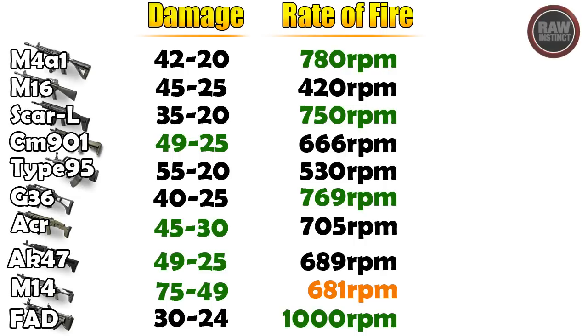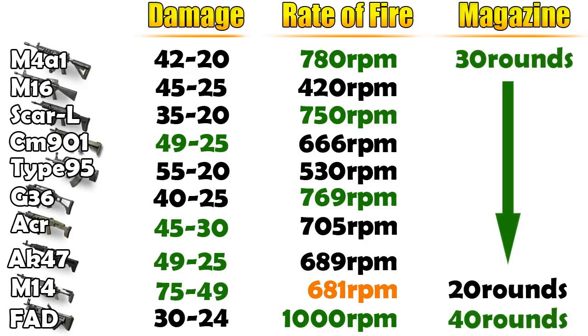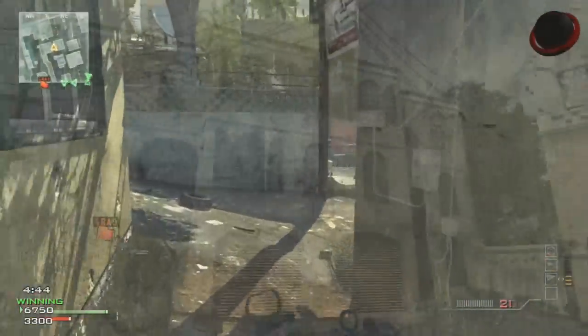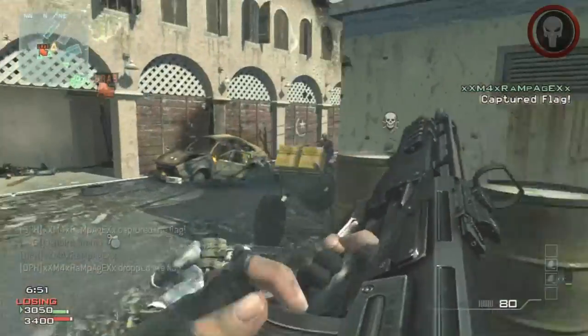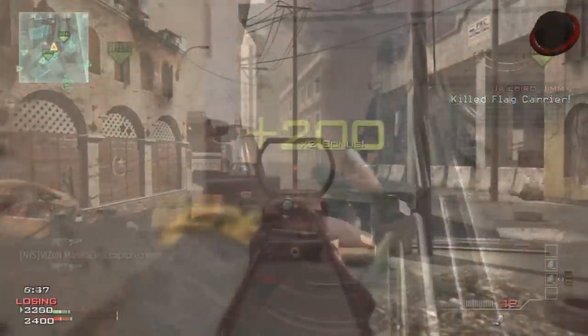Last but not least, as far as the stats go, let's take a look at the magazine size. All of the assault rifles have pretty much the same magazine size at 30 rounds, except the M14 and the FAD. With the M14, it only has a 20-round magazine, but at the same time it only takes 2-3 bullets to kill an enemy — so that's a good side to it. But with the FAD, 1,000 rounds per minute with a 40-round magazine means you're going to be shooting a lot faster. But take a look at the damage — it's only 30 to 24, so it's actually one of the lowest-killing damage assault rifles.